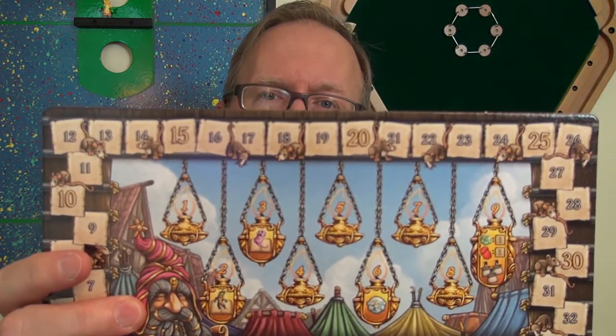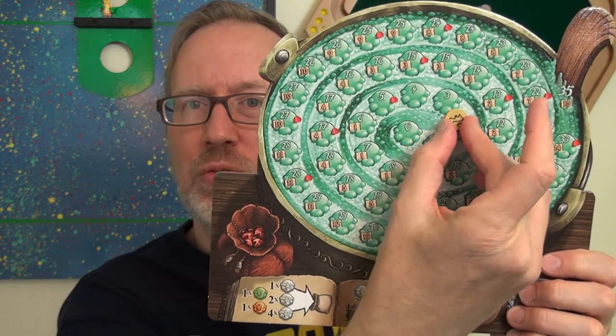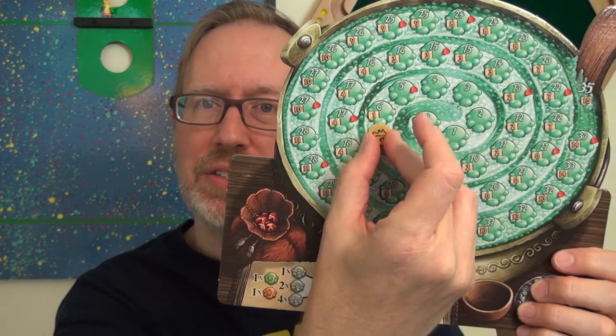Many games have a design element in which a player who is behind in points can score more easily than the leader. Take the Quacks of Quacksalber for example, in which the scoreboard has rat tails every two or three spaces on the scoring track. For each rat tail that you are behind the leader, in your cauldron you are going to advance a rat token one space, so you start farther up the track which gives you an edge in scoring points and bubbles — the currency in the game — that round. If you do catch up, you're fewer rat tails behind, which means you will have less of a jump on the leader.